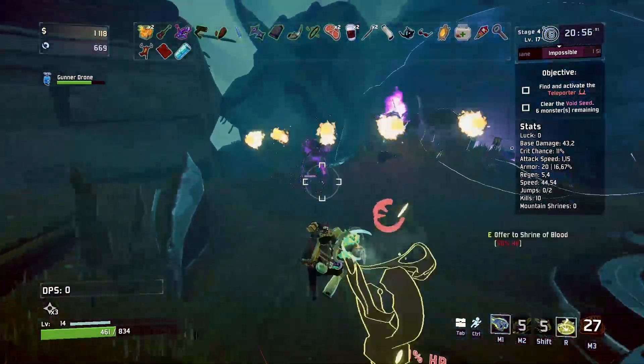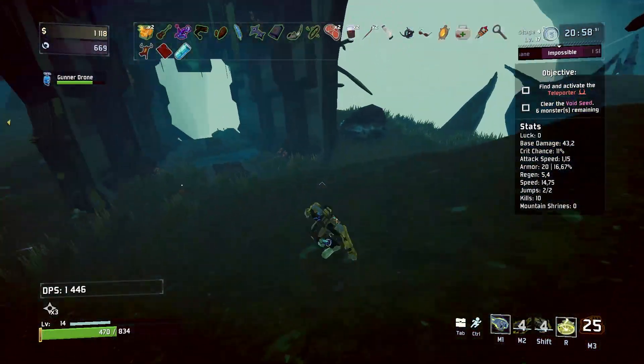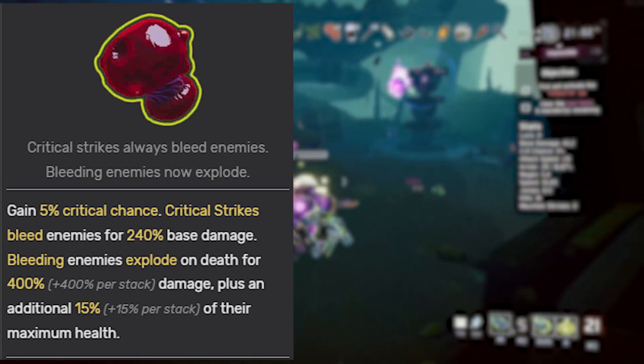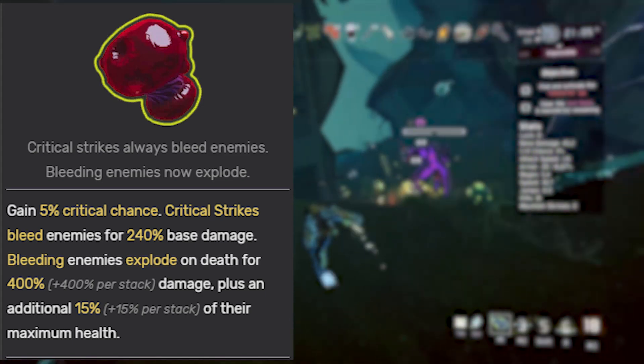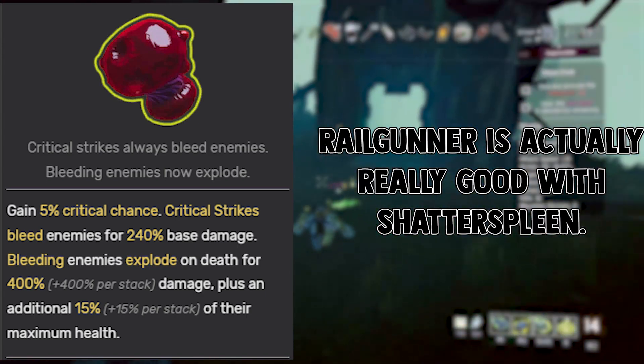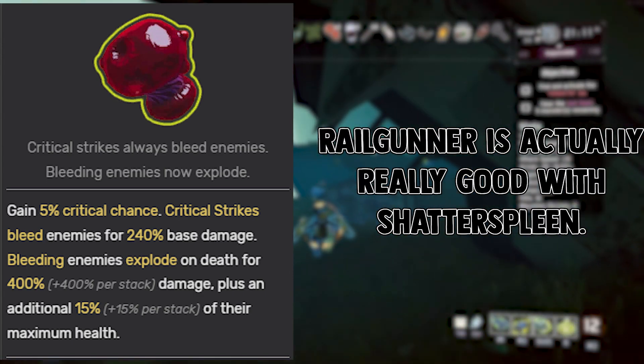One last thing: compared to Railgunner, Loader is just better because she can use shatter's bleed. Small correction though — Railgunner can use the shroom, but only with the help of the bleed items. You'd still get the explosions and the massive percent max HP damage.